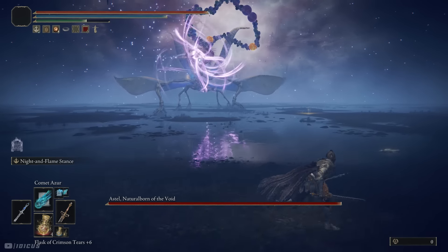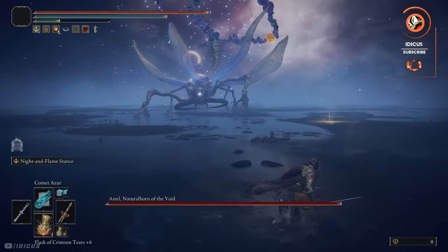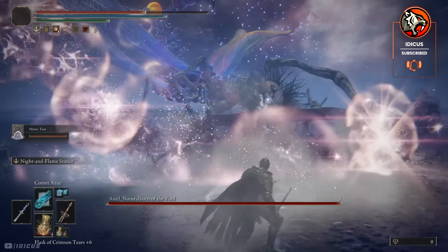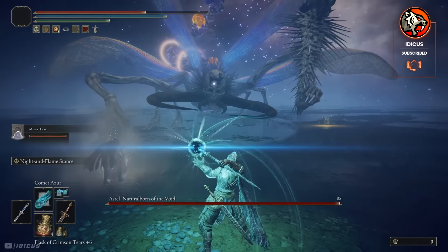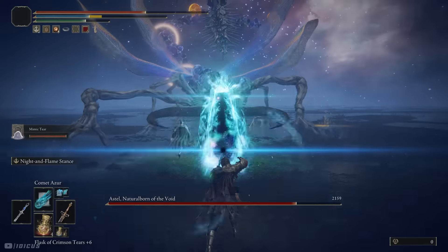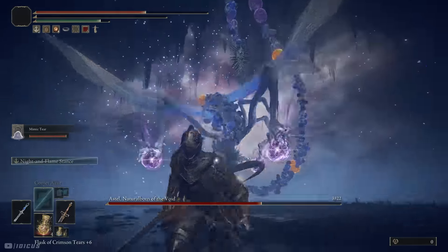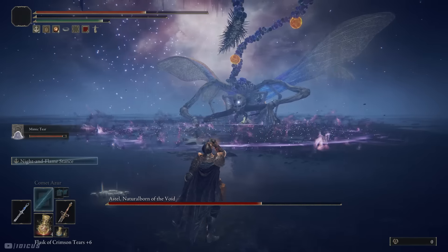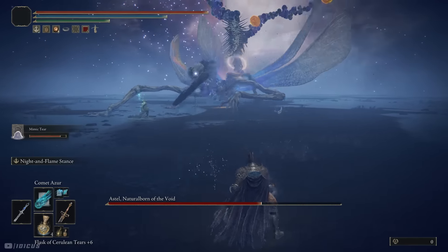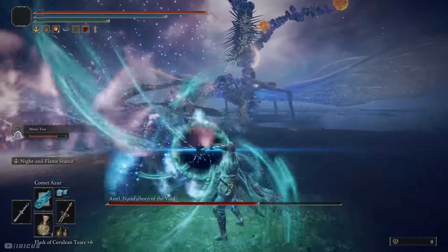Now once you've gotten these spells, begin the encounter. You want to activate your summon and summon that Mimic Tear as soon as you can. Your mimic will use your laser as well as other equipped items and spells to deal major damage. Besides this, the mimic will distract Astel for the majority of the fight, and while that's happening you want to wait until Astel sits remotely still and then fire that beam. The beam deals insane damage and if positioned and timed correctly, it will have her down to half health within a use or two.